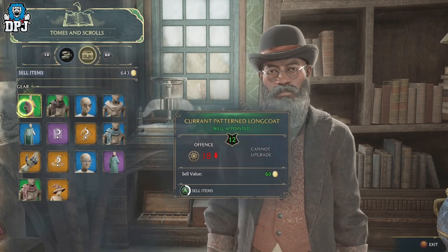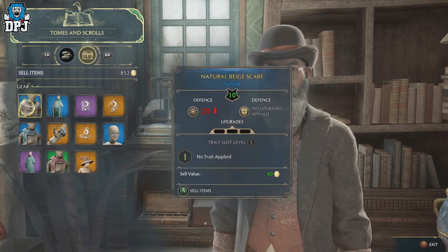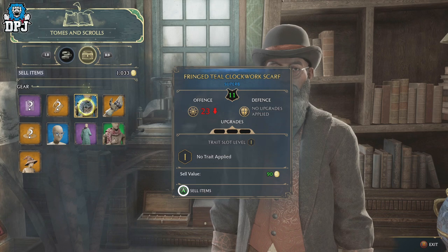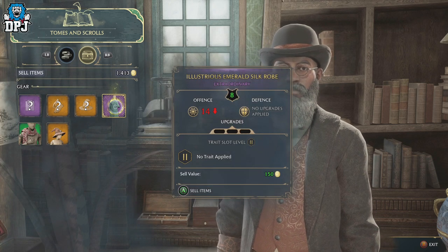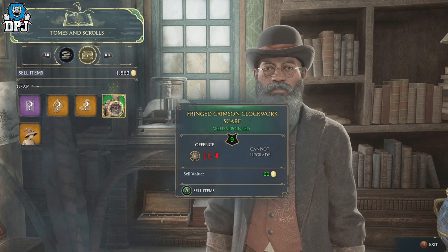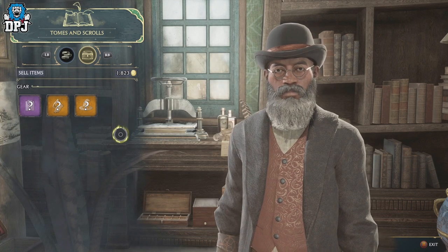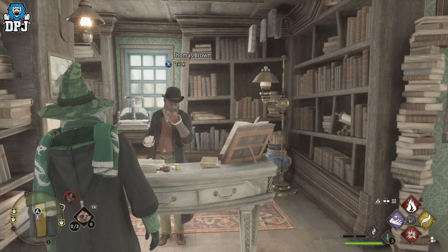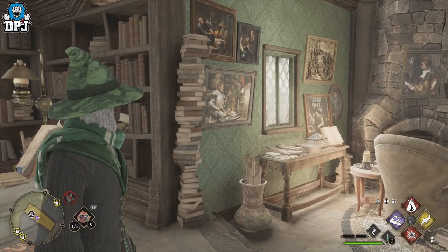As a brand new player you won't have much space within your gear inventory tab, so you will spend quite a lot of time running back and forth to vendors. I do recommend going to Hogsmeade and selling your gear to vendors there. When you unlock the Merlin Trials you can do those and get even more room within your gear tab to stock up on more items to sell. But for now, don't dismantle — definitely sell that gear and you will earn a pretty penny.